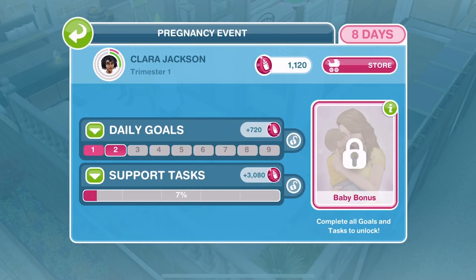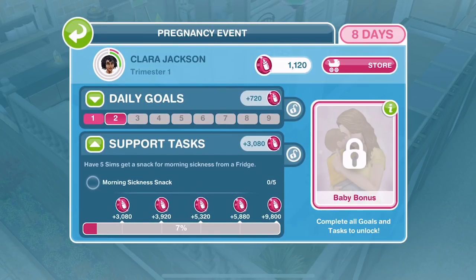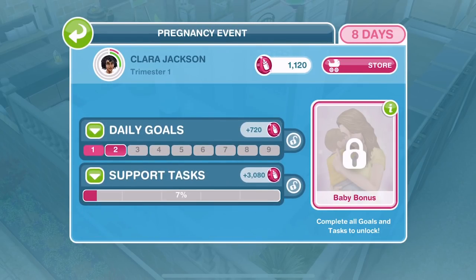I'm going to do a video every day. The pregnancies last nine days — each day represents a month of pregnancy. Obviously a normal pregnancy is nine months and in Sims Freeplay a pregnancy is nine days. We're going to do a video every day just to see what happens on each day, what different daily goals we get, and how we get on with the support tasks throughout the whole pregnancy. I just kind of wanted to show the whole pregnancy here on the channel.